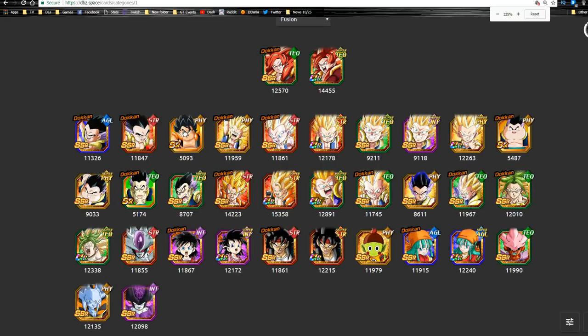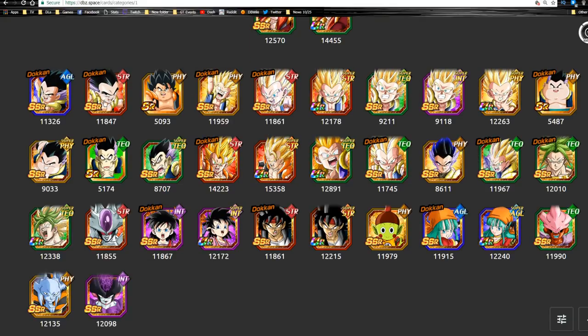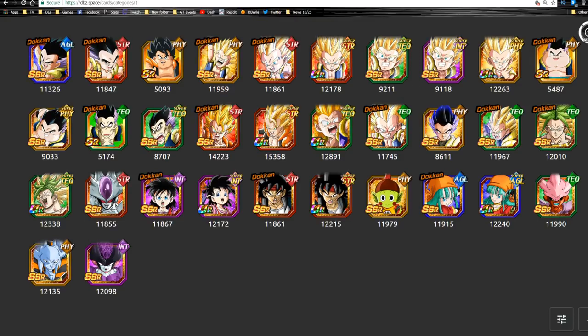Those are all the units we're going over in this video — two new ones and the new Dokkan awakening. In terms of the Fusions category, this is the full Fusions team. We have Super Saiyan 4 Gogeta as leader, and you can run any of these guys you want on this team. We're only going to be doing the TUR variants of all these units if there is one available. We don't have the Heroes version of Super Saiyan Gotenks, so there's really nothing you can do about that.